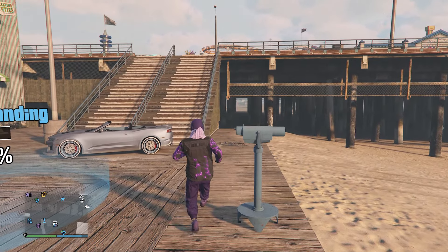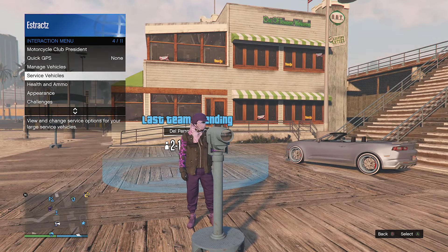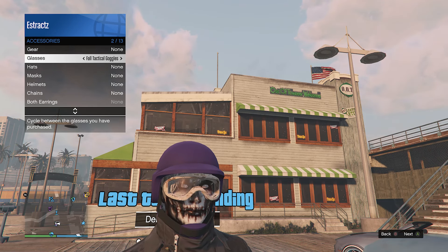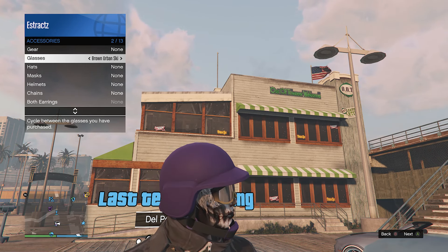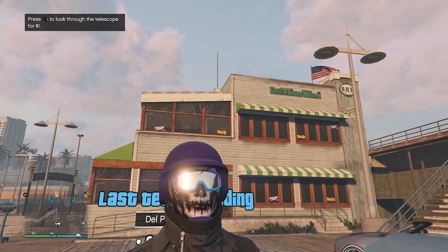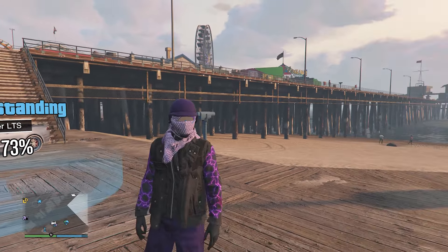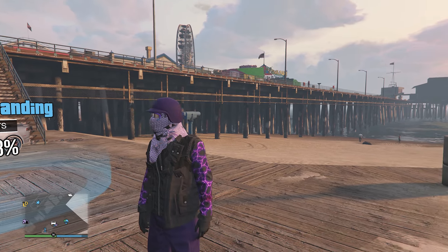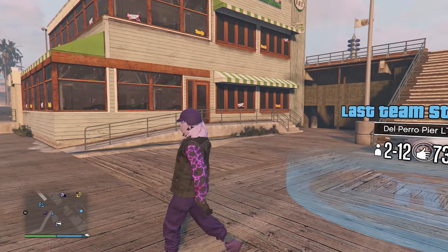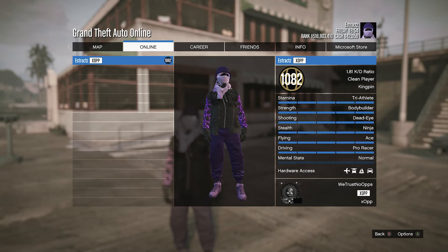To add the goggles, do the same thing: run by the telescope, press right on the d-pad, your character will run in place, look towards the telescope. Pull up your interaction menu, click on appearance, click on accessories, and scroll through your glasses until you find the dusk urban ski. Your mask will come off — don't worry. Put away your interaction menu, walk away from the telescope, and the goggles, mask, and helmet will merge together. The blue is kind of faded away because the mask is in the way, leaving only the purple, which goes great with the outfit.